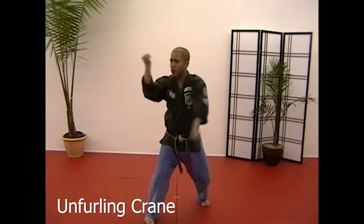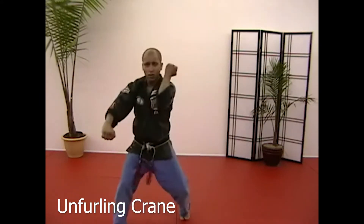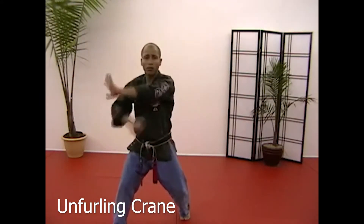Step back to 7:30, face 1:30 — same thing: one, universal box out, two, shuffle into 1:30, heel palm claw, and back.